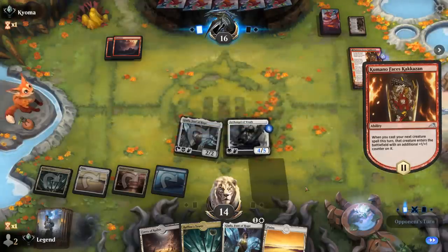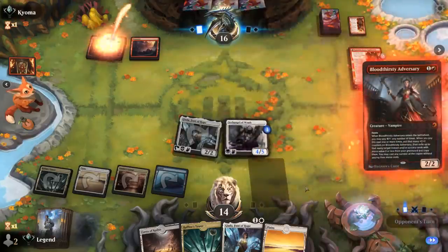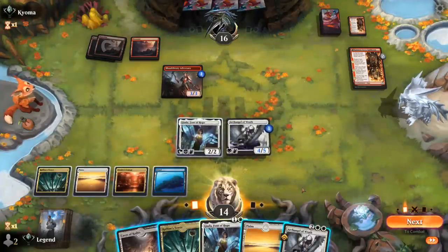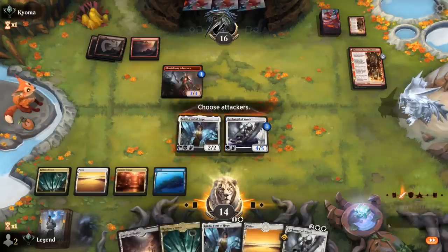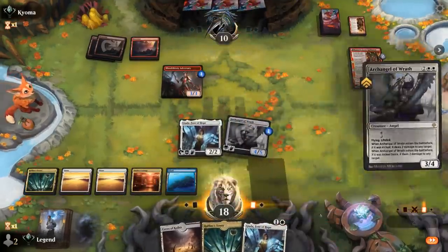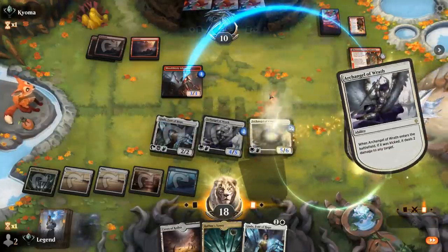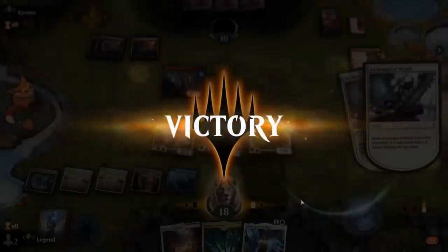We've got a 4/5 lifelinker against Mordor stuck on 2 lands. There's a 3rd land into another adversary. With the opponent hanging back, we play another Archangel — that's pretty brutal. We attack and play a doubly kicked Archangel, dealing damage and overwhelming the board. Our opponent has seen enough.